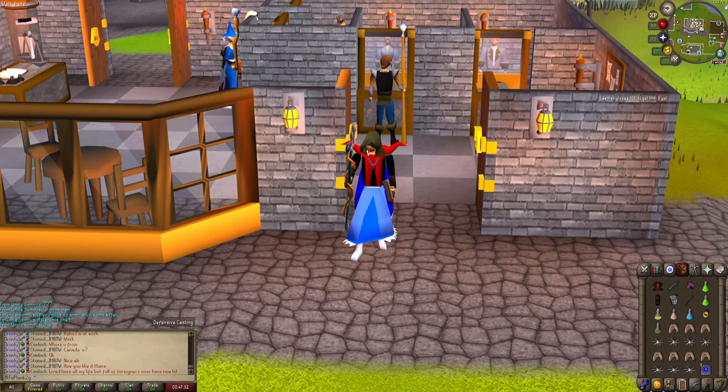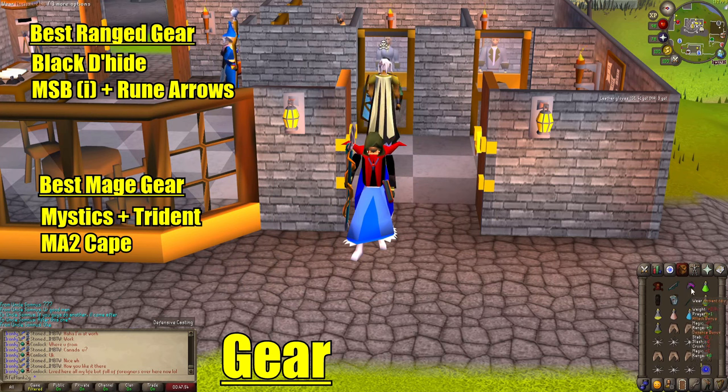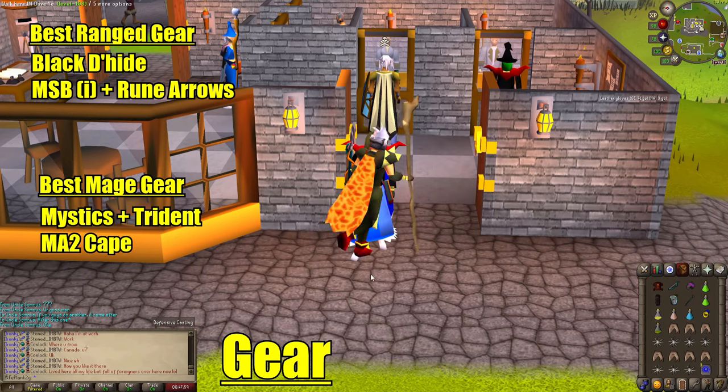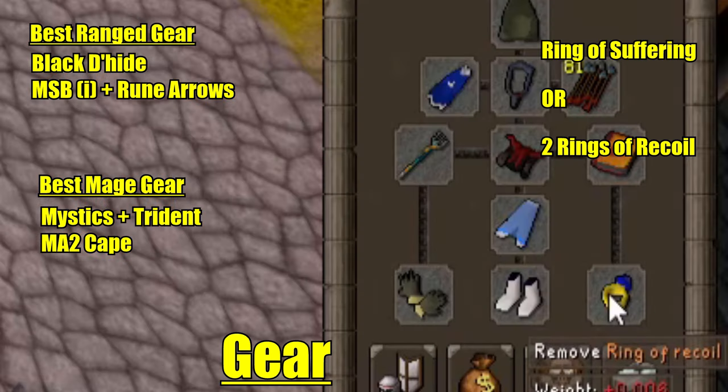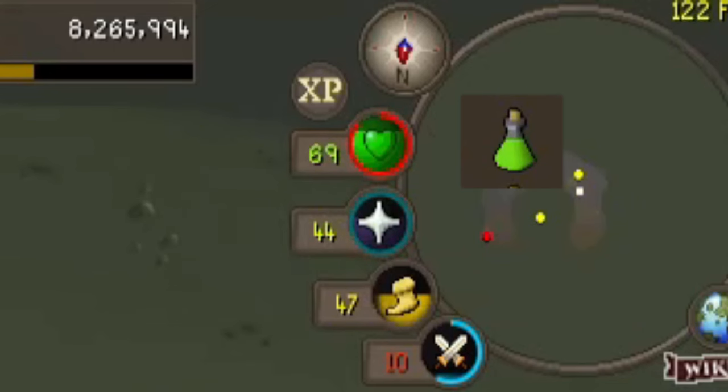You're watching the Iron Man Zulrah guide. You're going to bring your best range and magic setup — I'm purposefully de-geared here just to show you that it is definitely possible to do. If you don't have a Ring of Suffering, you need to bring rings of recoil. Since Zulrah does use venom, you definitely need to bring an anti-poison so you can go from venom to poison.